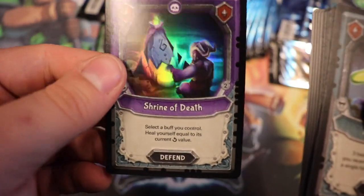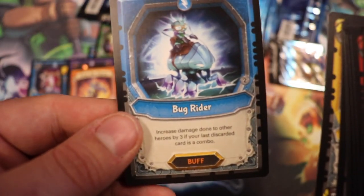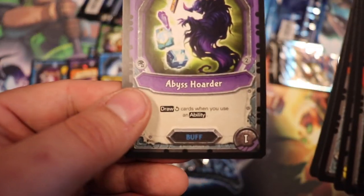Foil common: Shrine of Death. Another hero: Fizzy the Fierce. A rare: Bug Rider. Lunar Offering, Abyss Hoarder, and then the rest are commons.